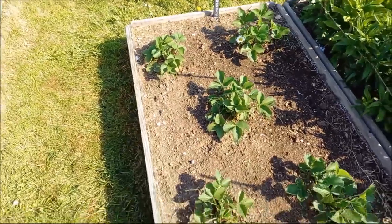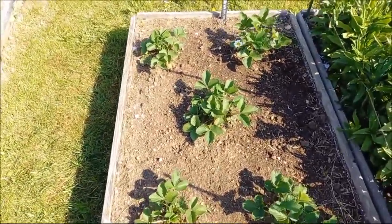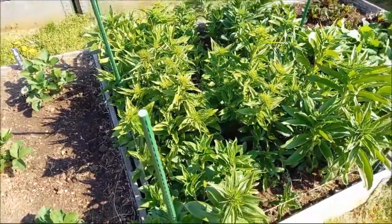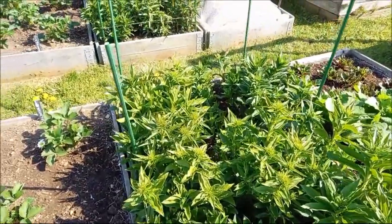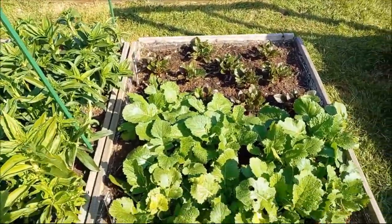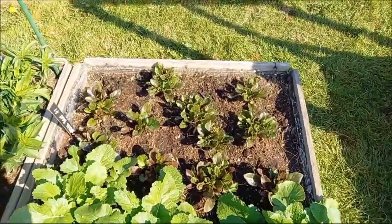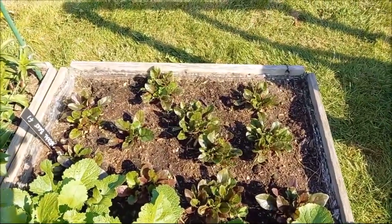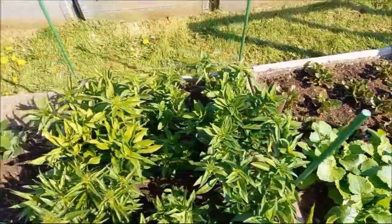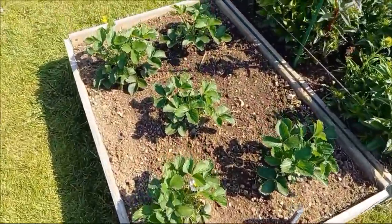Sweet Williams looking fantastic there. We've got the Norfolk green turnip and the cardil beets in there — they were group planted but they're looking fine. Same basic scenario up here, so we've got the Malwina again flowering, and more Sweet Williams.